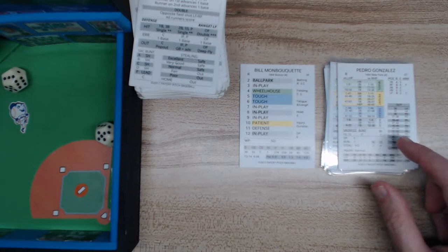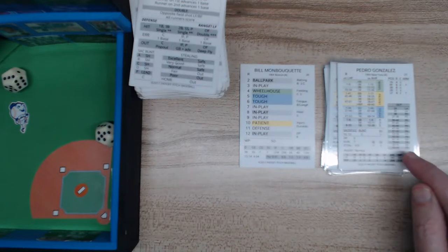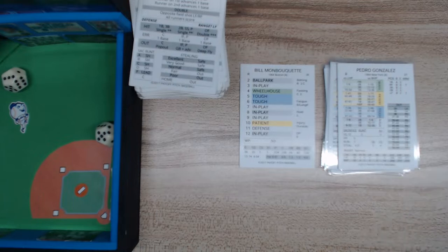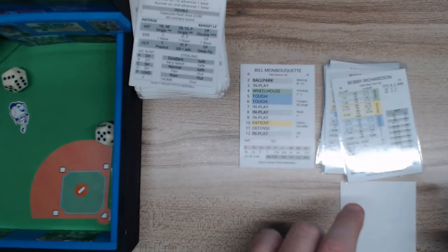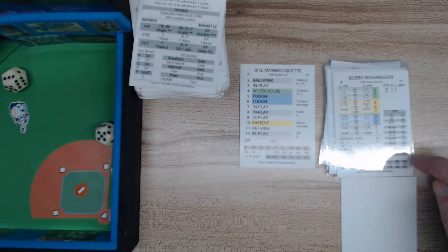We roll the 2d6 and add them to get the pitcher result — that's an 8, which is in play. So we look at the in-play section against a righty, which is the right side. It's an 85, which is a ground ball to the shortstop — G6. The next batter is Bobby Richardson.